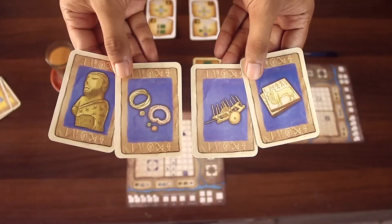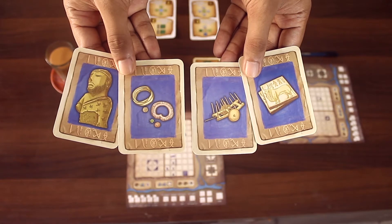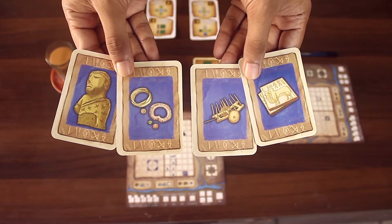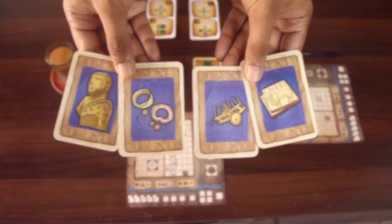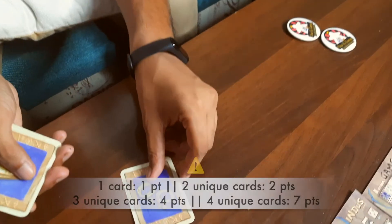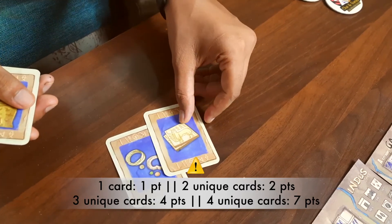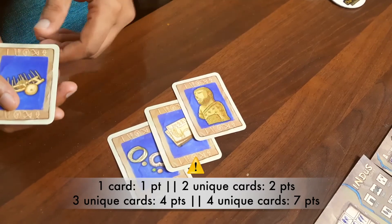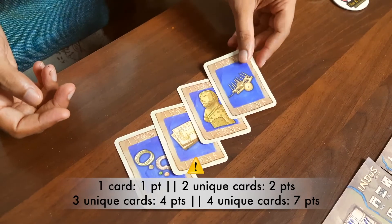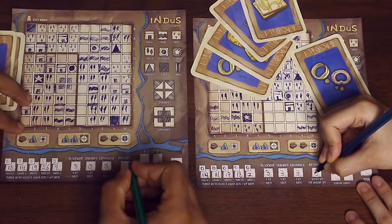Players now score for any artifact cards collected during the game. Scores are calculated based on every unique set of artifact cards: a one-card set scores one point, a two-card set scores two points, a three-card set scores four points, and a set of all four unique cards scores seven points. Players total their artifact card points and write it in the artifact scoring box.